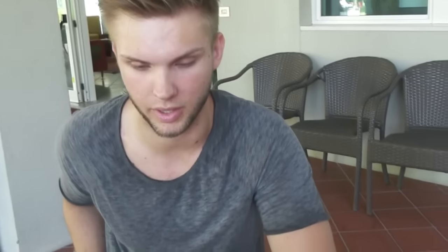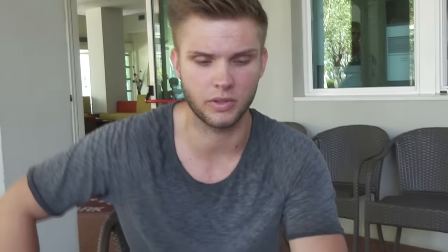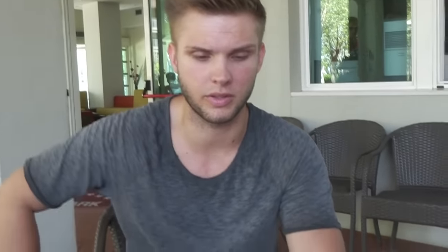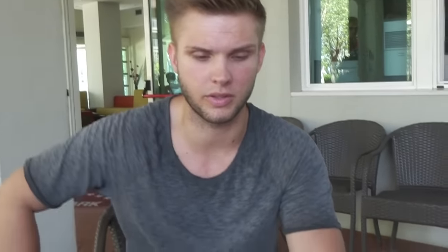Torrential, Solemn Warning, Emptiness as the power cards. Call of the Haunted — I already mentioned why I play this. Triple Solemn Nova. Mirror Force against Clue and against Cosmo, because they try to OTK you the hard way.